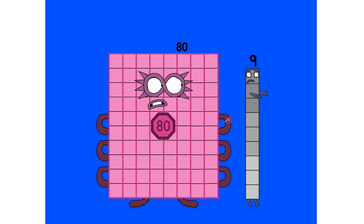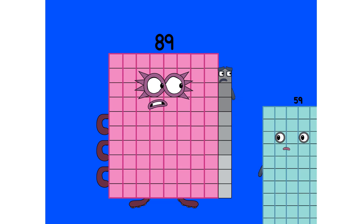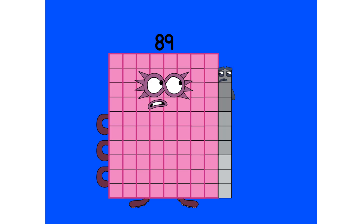80 plus 9 equals 89. Prime number. Not a step squad. One off to 90. Odd number. Eleventh Fibonacci number. Eight tens. Nine ones. Fibonacci fan.